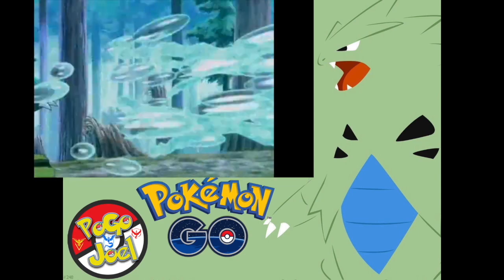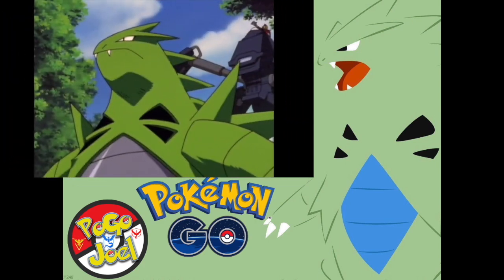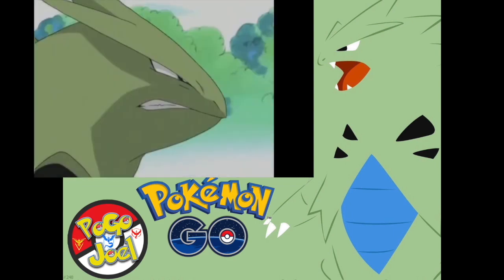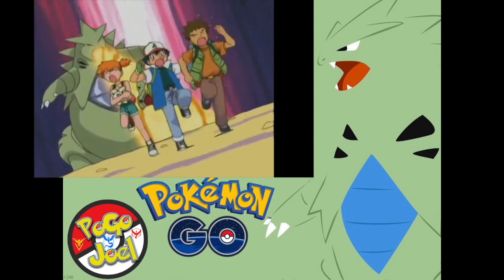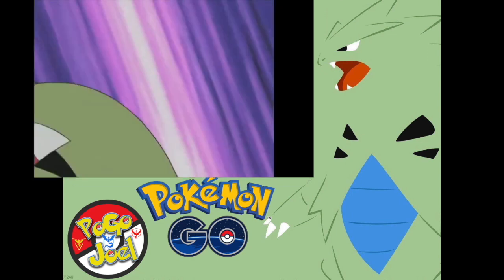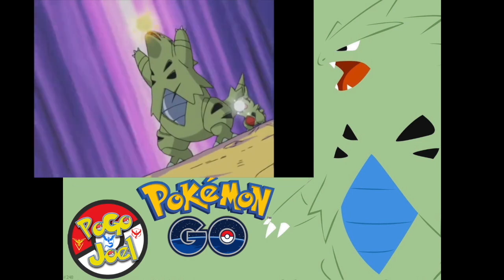In Pokémon Go, Tyranitar is one of the top Pokémon when it comes to base stats and max CP. As a raid attacker, Tyranitar will likely be the king of the dark types for generations to come, which will be super useful for legendary raids. So trainers, grab a friend and let's learn how to duo a Tyranitar.